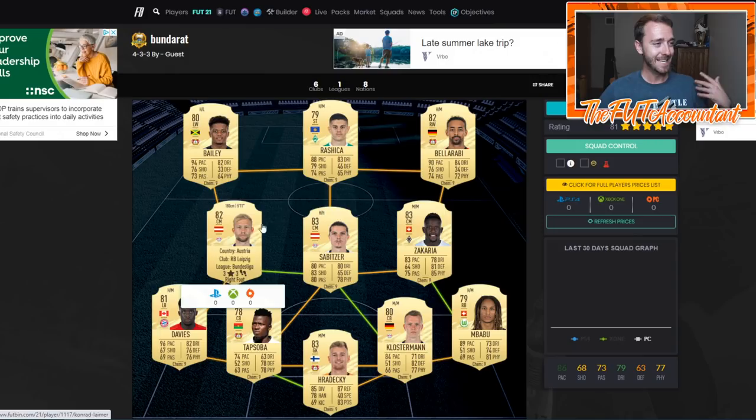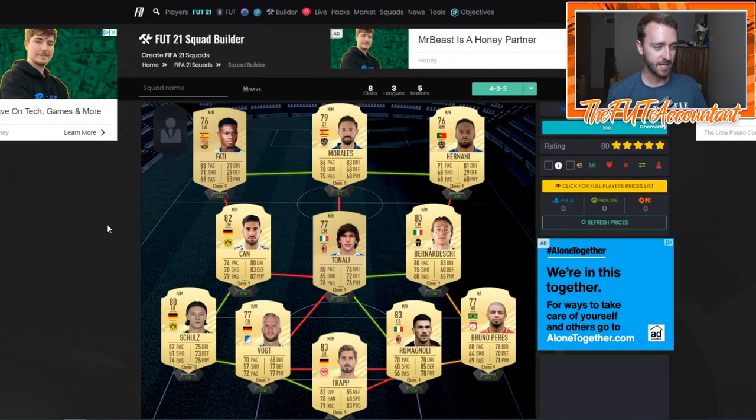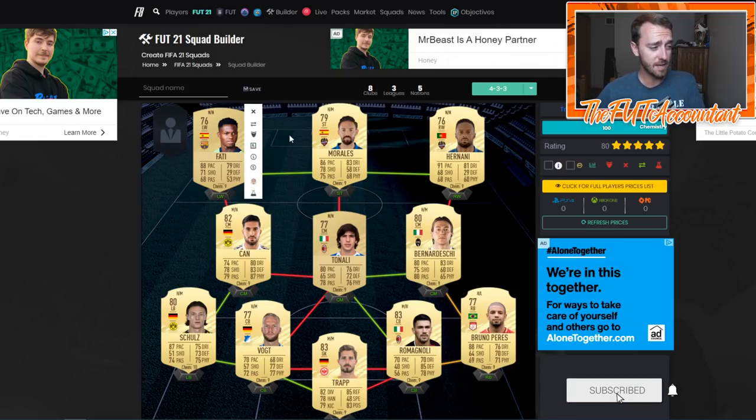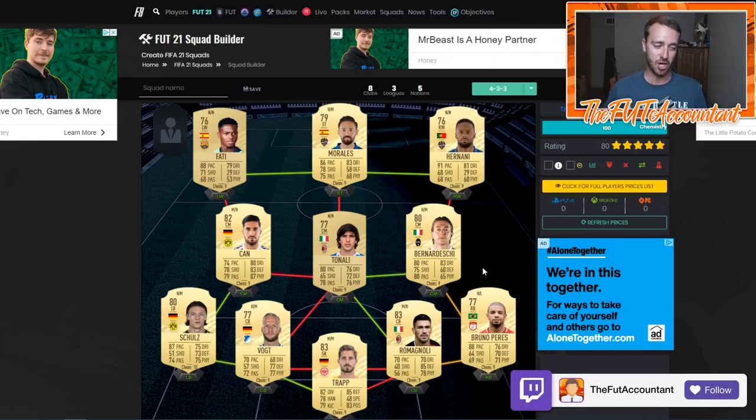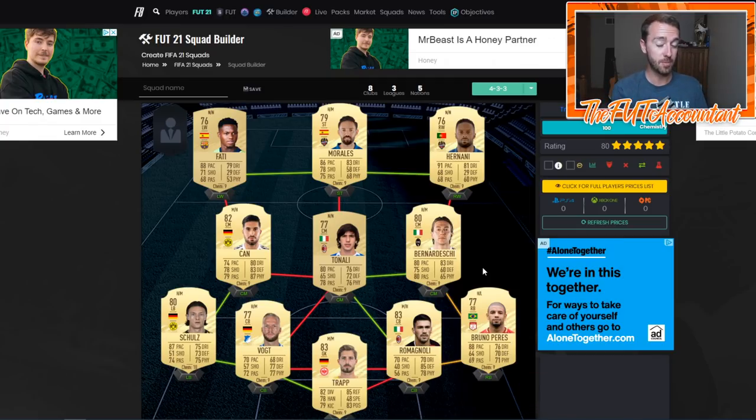Moving on to a hybrid incorporating Serie A and La Liga. Morales is a great cheap beast, Osufadi looks solid as a cheap beast too. Tonali is a really good looking card as a non-rare - watch out for him, good for SBCs this year and a good starter card. One thing to point out: Bruno Perez has the new FIFA 21 logo for Roma because Roma lost their partnership with EA Sports, just like Juventus did last year. So we don't have Juventus - we have Piemonte Calcio - and we don't have Roma, we have Roma FC in FIFA 21.